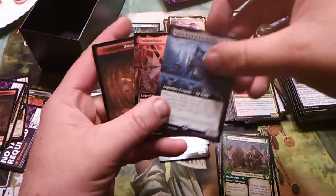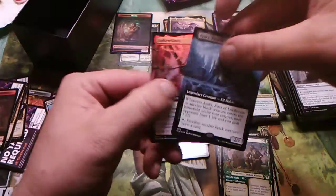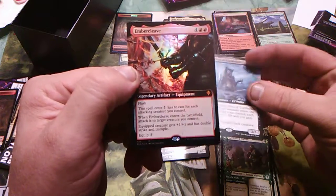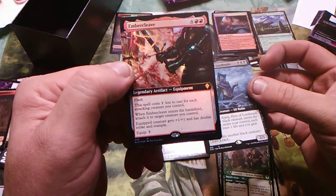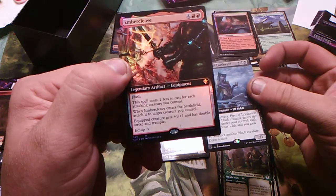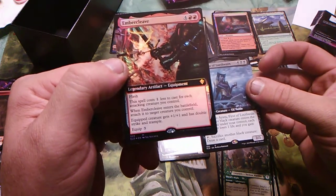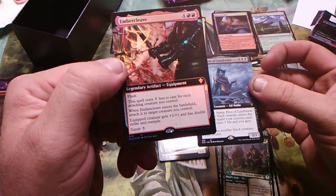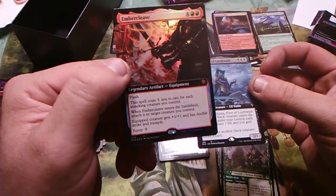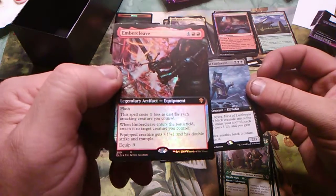Embercleave! Oh, Embercleave — I think I just hit the freaking paydirt on that one! Embercleave: four and two red, legendary artifact — flash. This spell costs one less to cast for each attacking creature you control. When Embercleave enters the battlefield, attach it to a target creature you control. The equipped creature gets +1/+1 and has double strike and trample. Oh, that's nice!